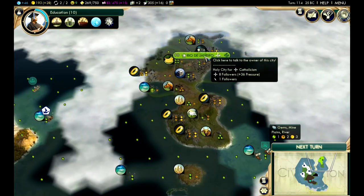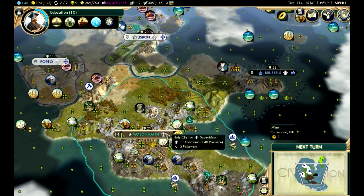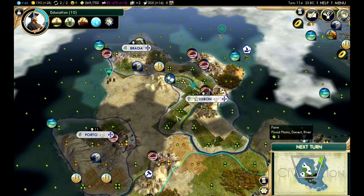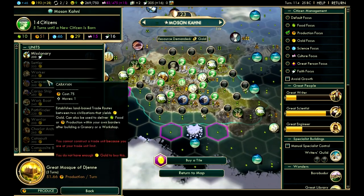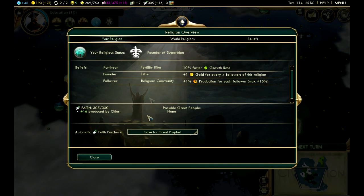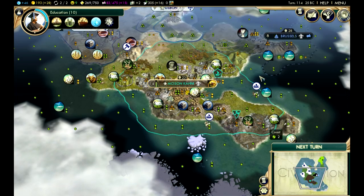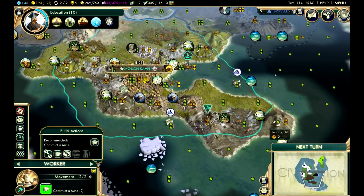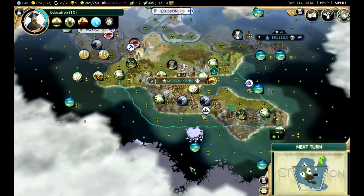I could have sent a missionary up to Rio de Janeiro — why not? They've got 36 pressure, and we have 48. That's right. I want to get that great prophet — it says the next great prophet comes at 300 faith. We've got 300, so it might come up next turn and we can enhance our religion.